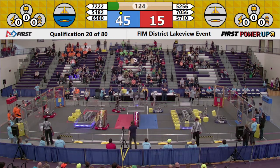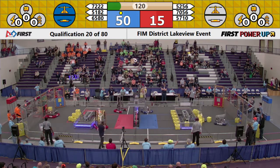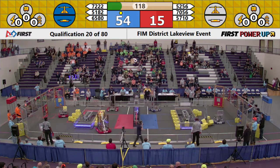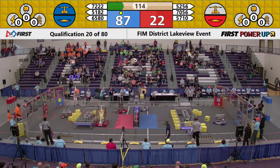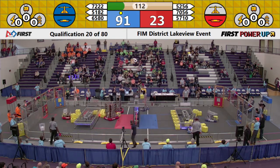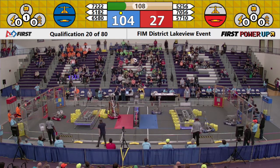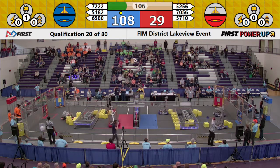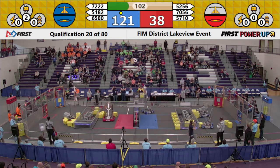The teleoperated period begins with 5256 taking the scale right away. But it looks like they're getting some retaliation from 5182 — those are the Chieftanators. They have a power cube inside of the blue side, but it looks like 5256 may have delivered a power cube to the wrong side of the scale. That's an advantage for the blue alliance, setting them ahead many, many points.